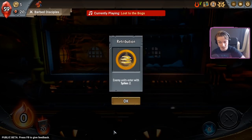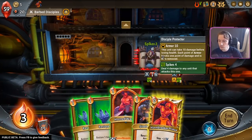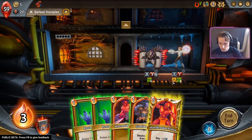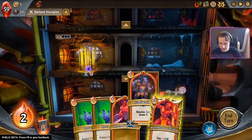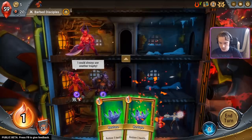Upside down, reverse Imp — mind blown. I told you it was there. So I'm looking for Steelworker and Hornbreaker on this floor, Horned Warrior in the back line of this floor, and then wait. Hopefully I get a torch next turn.